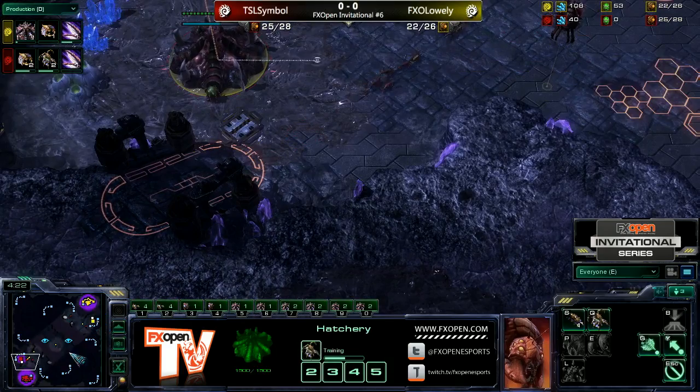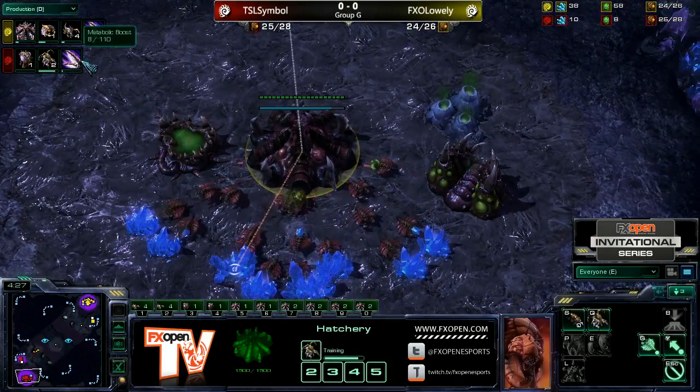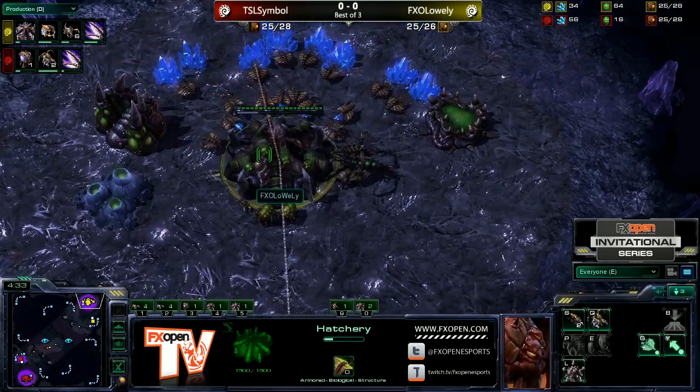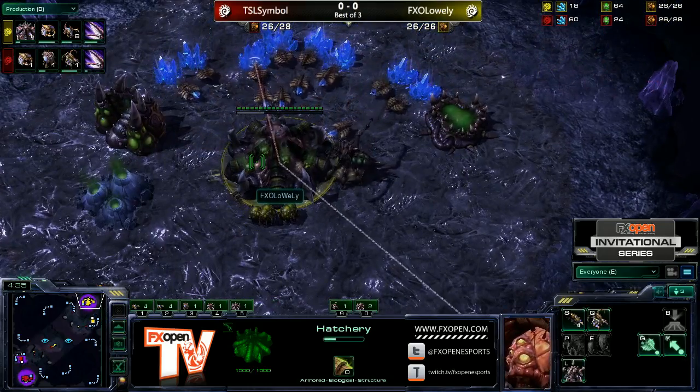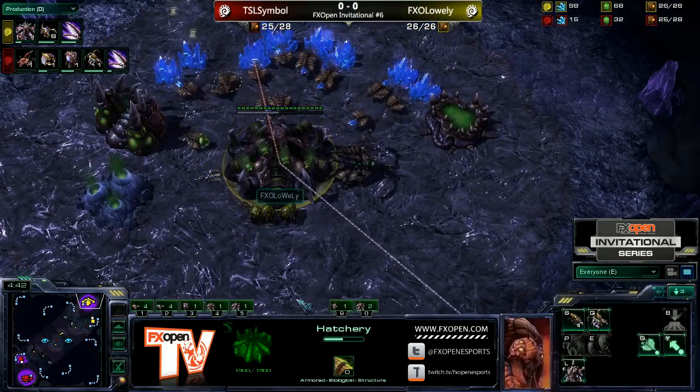It depends if he wants to put some aggression on. Double Queen coming out for Symbol — he's going to be about 50 in-game seconds behind on Ling Speed, so it's probably not going to be anything different. However, Lowly going for the much safer opening. Lowly is following up with more Zerglings, so this could catch Symbol a little bit off guard.